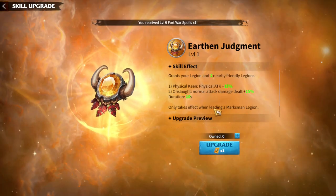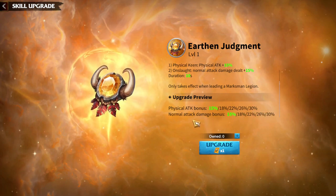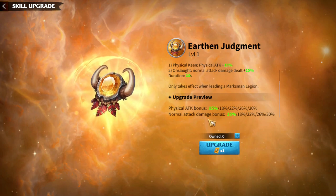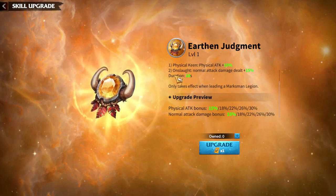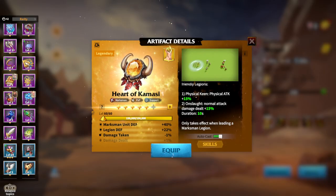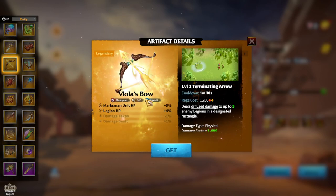You will be giving a lot of damage to two nearby Legions. It's quite an underrated artifact. I have been using this artifact for a whole season and I'm really happy about this one. Of course, more skills you get, more percentages you are going to have — 13% physical attack bonus and 30% normal attack damage bonus is quite a lot. Each will be able to have five levels on the Heart of Gamacy. Regarding other artifacts for the Marksman which are Universal, in my opinion, is of course Viola's Bow, which I think is the weakest one so far.